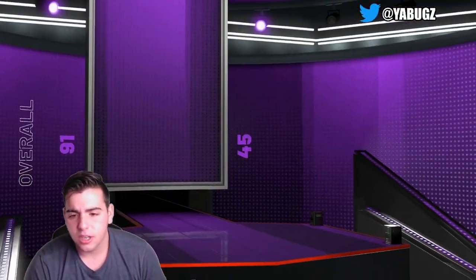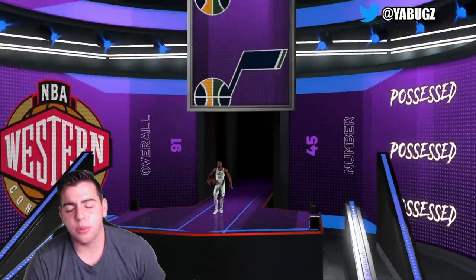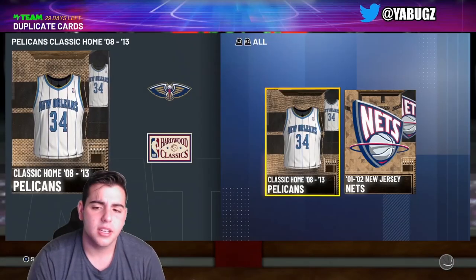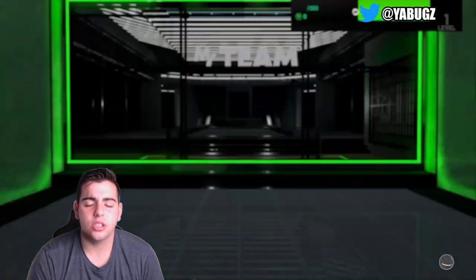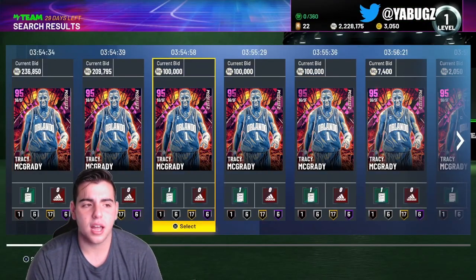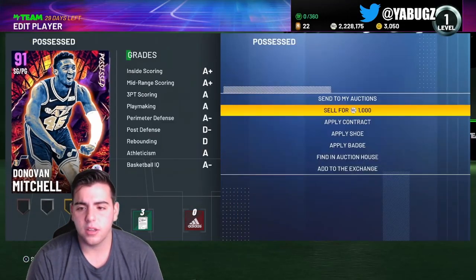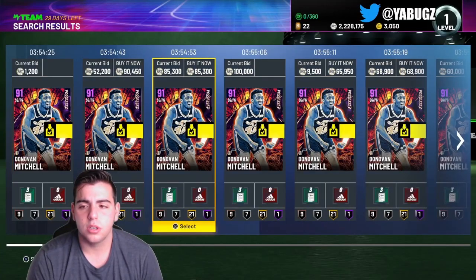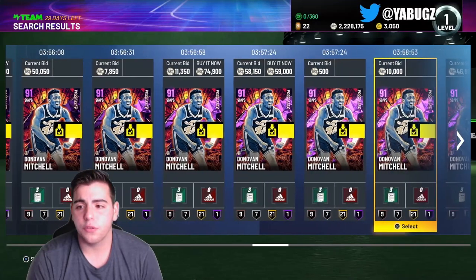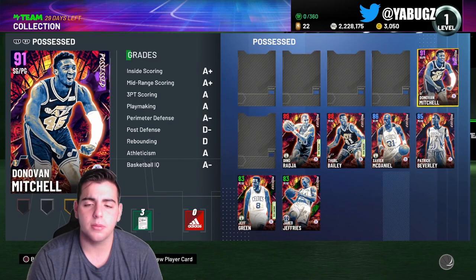Oh! Why couldn't it be something better — I'll take it though. Is it Jimmy Butler at least? Not even Jimmy Butler. Donovan Mitchell — that's a good pull! He's a baller. I don't have about 200,000 MT when you think about it; these pack odds are absolutely terrible. Let's check his price — Tracy McGrady is up there, of course not one that I pulled. Donovan Mitchell is going for 42,000.